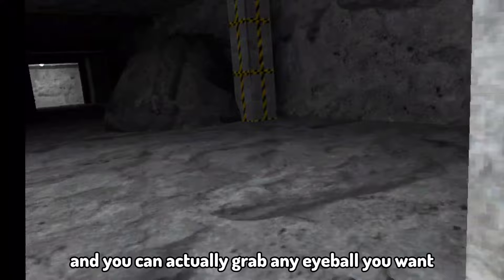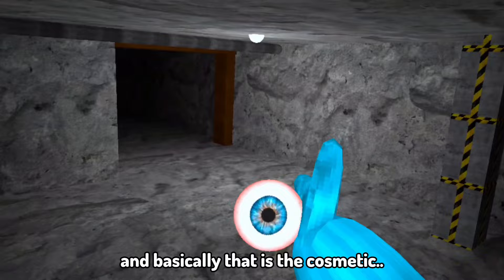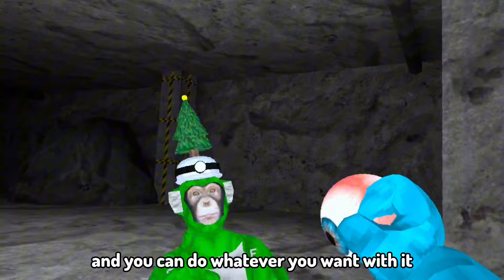Come around over to this corner and you can actually grab any eyeball you want — this one also works. You just want to grab the eyeball. That is the cosmetic. You have the cosmetic and you can do whatever you want with it — you can feed it.